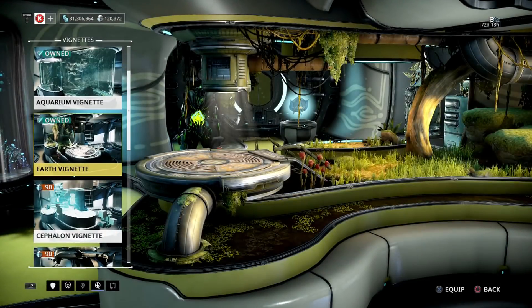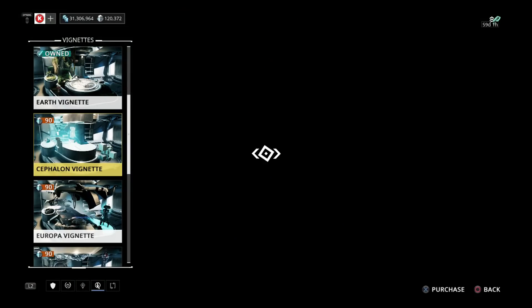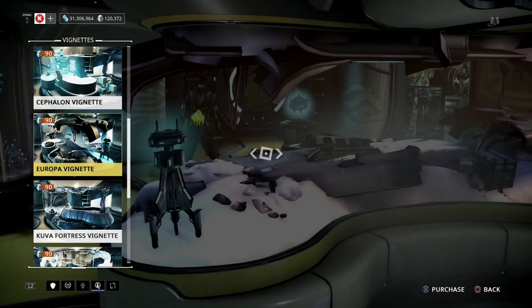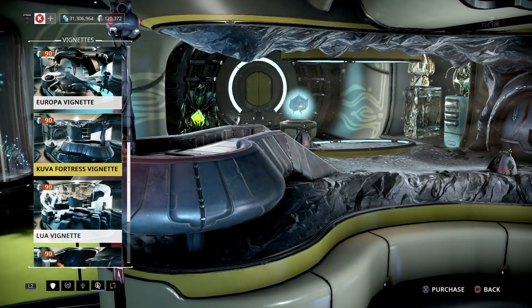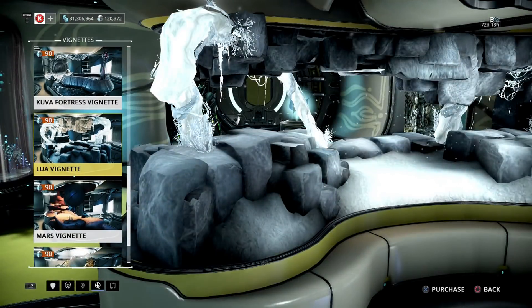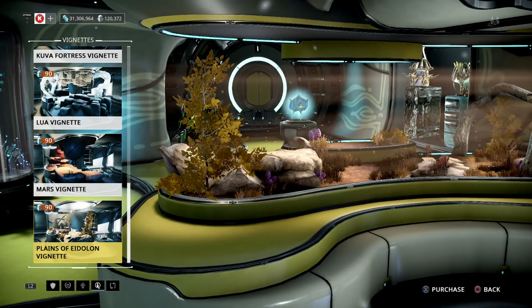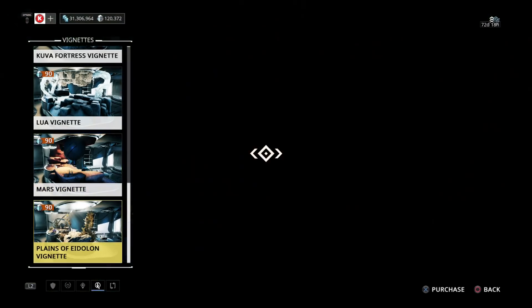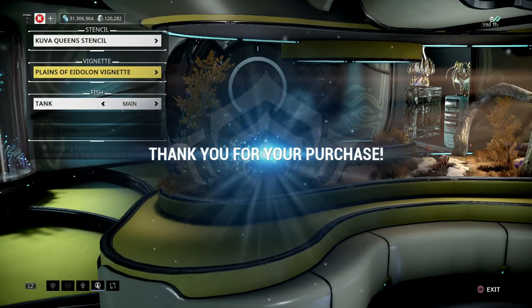Now the bad news when it comes to this is that on the Earth venet, as you can see, you can't put any fish in here. I believe that's probably the case with most of these because you have the Kuva Fortress venet, you have the Lua venet — all of these look cool, you've got the Mars one too. The thing about these is that they don't store fish.